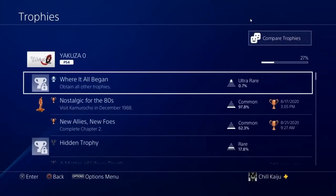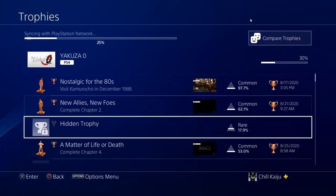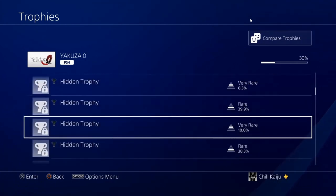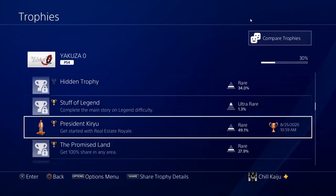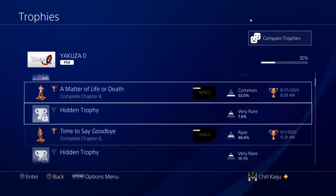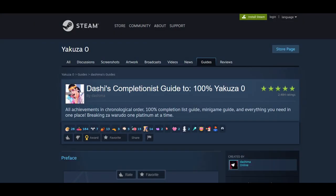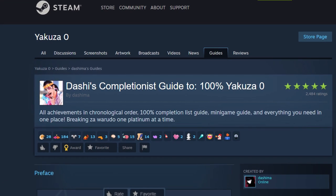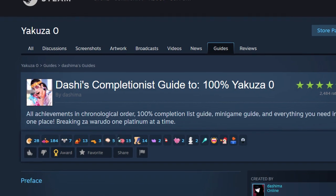There are missable achievements or trophies depending on which platform you're playing on. I recommend focusing on just enjoying the game for your first playthrough — you'll have opportunities to knock out all of these achievements in New Game Plus or Legendary mode. When it comes time to hunt down achievements, I recommend Dashi's 100% completion guide on Steam, linked below. Just be careful when you look because some of these guides have spoilers.